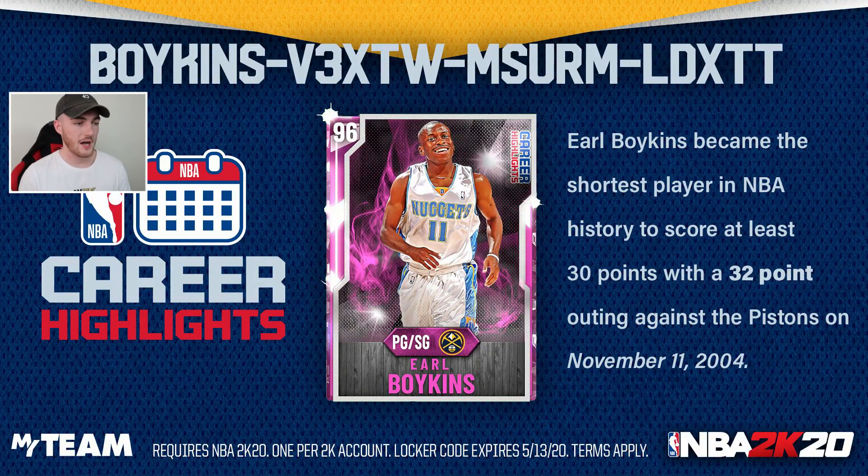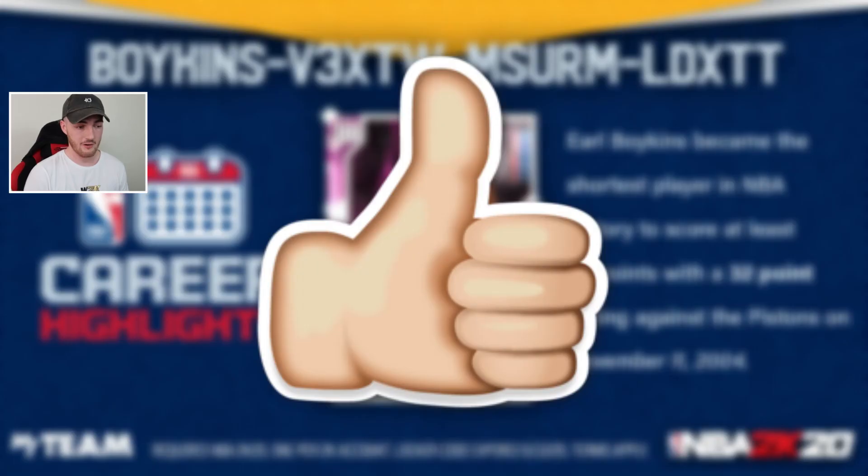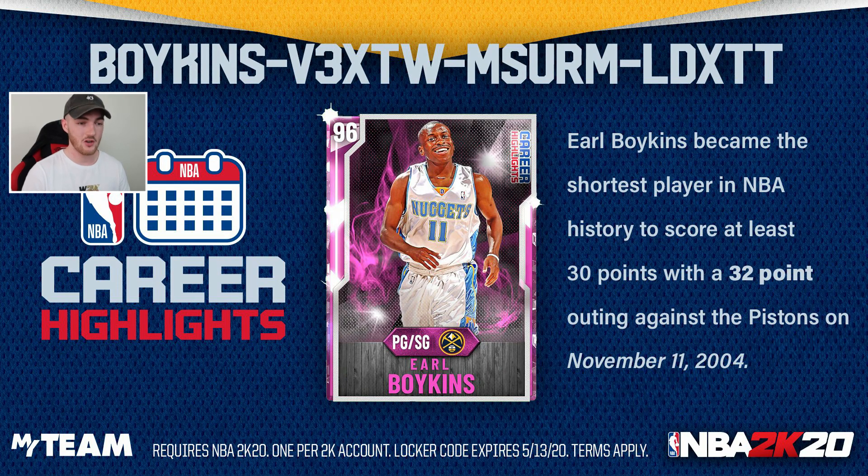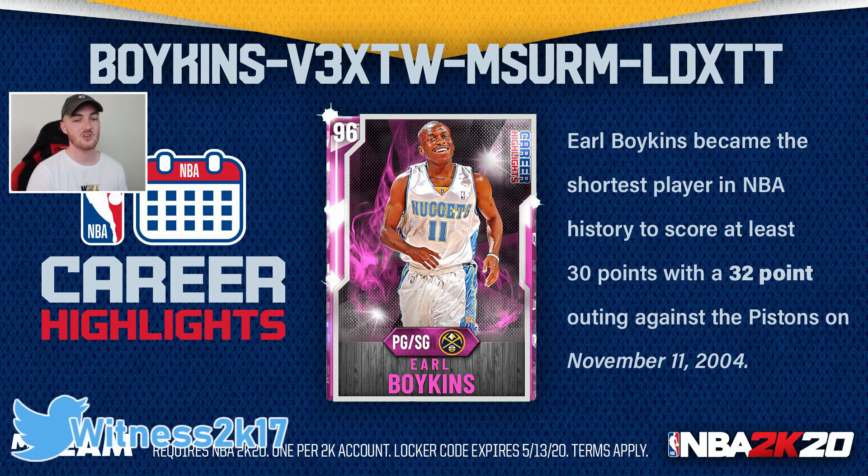So this is the code up on the screen, guys. It is for possibly a pink diamond Earl Boykins — pretty old school type card. He became the shortest player to get a 30-piece or something like that. I don't know what the board looks like, but this is the new locker code for possibly a free pink diamond. Make sure you drop a like right now and subscribe to the channel if you are new with that notification bell turned on so you never miss out on any new locker codes. If you want codes as soon as they are released, go follow me on Twitter at Witness2K17.